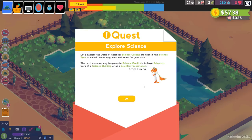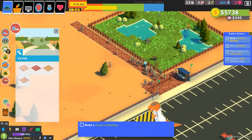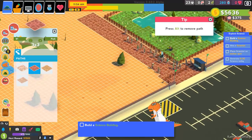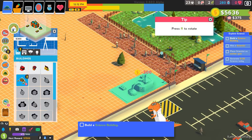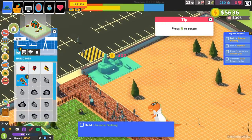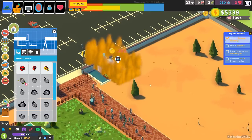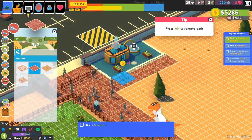Next quest: Explore Science. Science credits are used in the science tree to unlock useful upgrades and items for your park. The most common way to generate science credits is to have scientists work at a science building or at a science presentation. So we're going to build a science building. First though, I want to plan our park a little — get some paths down because we want room later for benches and trash cans. We'll build our research station right over here.